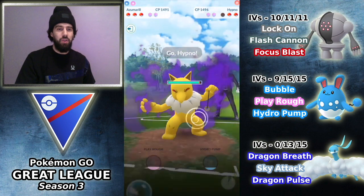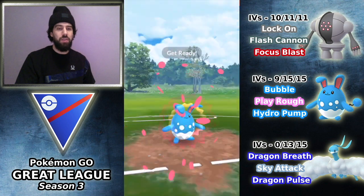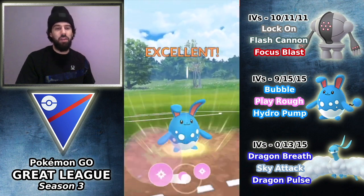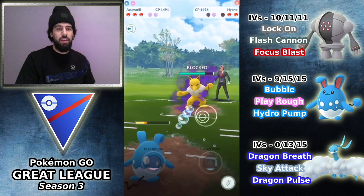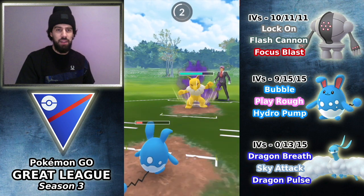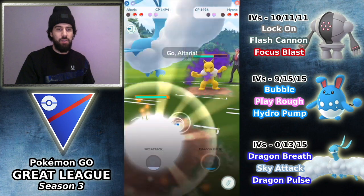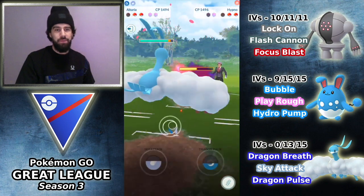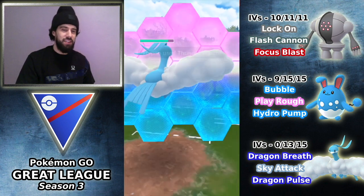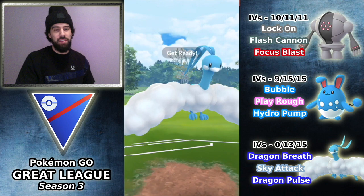They bring back in the Hypno. We know they're going to throw a Thunder Punch here. So I do get the Play Rough off — obviously it'd be nice to get to the Hydro Pump, but there's no way to get there before a Thunder Punch. So I'm going to throw here. Thunder Punch should be coming through — he does throw the Thunder Punch, and that's going to KO the Azumarill. I'm going to bring in Altaria here. Most people are not running Ice Punch, but I didn't want to risk it — he throws Thunder Punch again, which tells me he doesn't have Ice Punch. So I throw the Sky Attack.